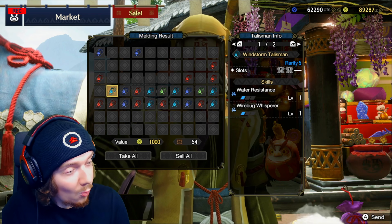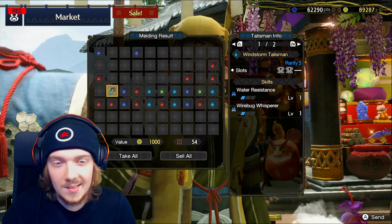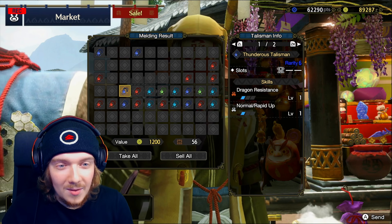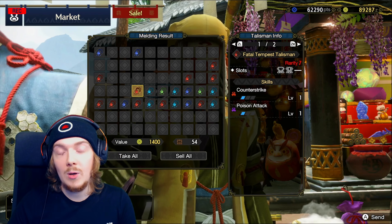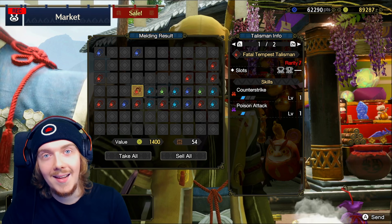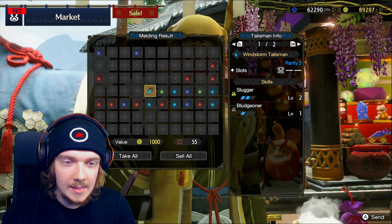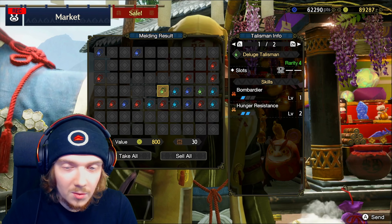Wyrmblast Whisperer — always love to see that on a talisman, but Water Resistance and two level one slots isn't what we want. Normal/Rapid Up and Dragon Resistance — not great. Poison Attack, Counter Strike two, and a level one — maybe for a poison attack build, but you can get Poison Attack decorations so you don't really want to spec that on a talisman.